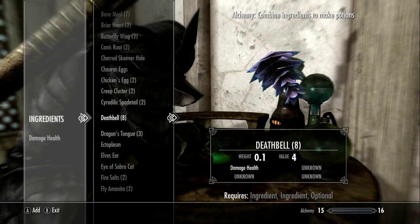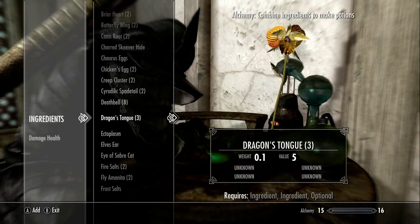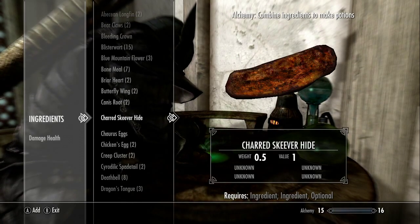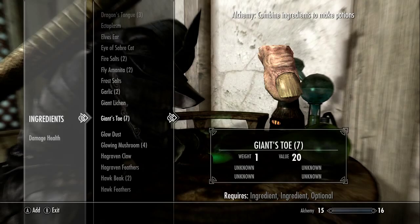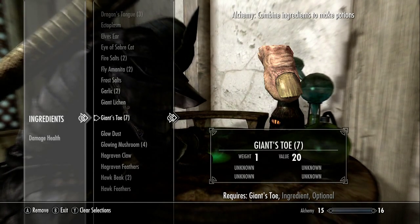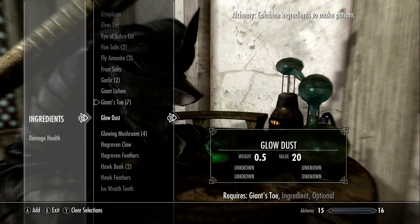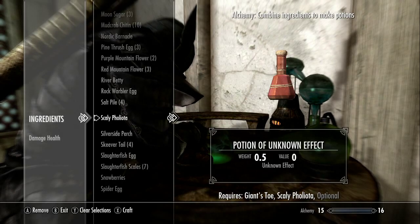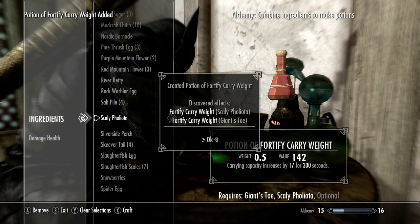Let's see if I can make — what about carry weight? I'm looking for Giant's Toe; I might have one of them. Yeah, Giant's Toe — that will make 43 carry weight, see?